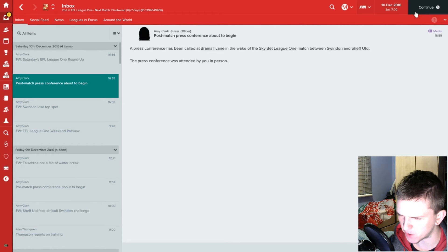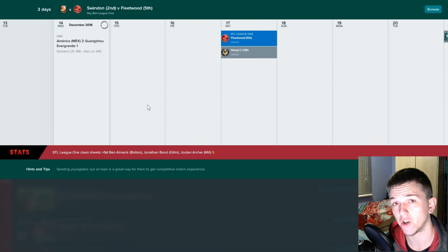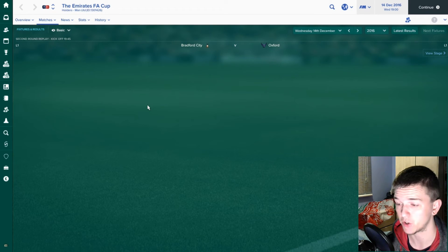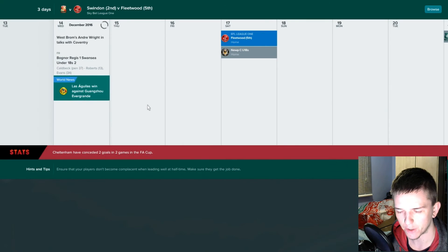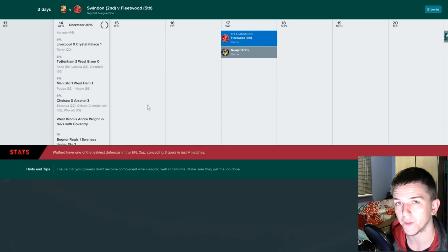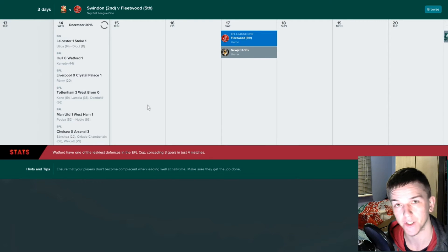We've got Fleetwood next — they're about fifth. We just lost to Sheffield United, and they had a new manager, Billy Davis, brought in literally days before. I guess that's the new manager effect — sometimes you get a new manager and start playing well. Look at Marco Silva and Hull. Maybe Billy Davis is going to lift Sheffield United off the bottom half of the table.